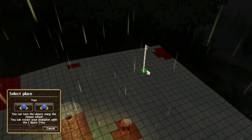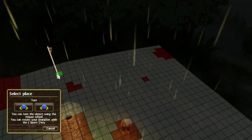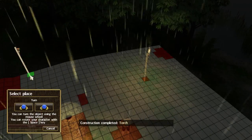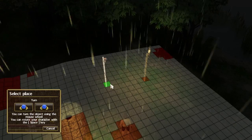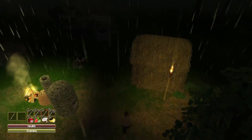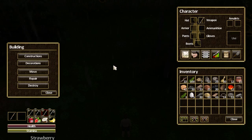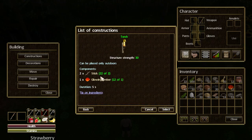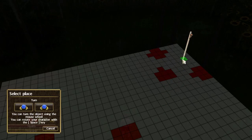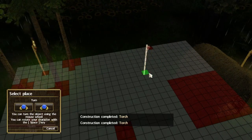Let's place a torch over there and one over there. Look at that - there is light! Let's do some more torches over here. Of course it is using up two sticks and a glowing ember each time, but I'm sure we can afford that. Let's do a torch there and another one there.